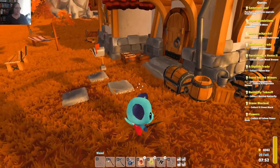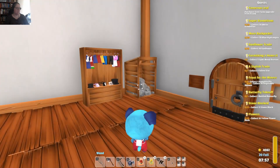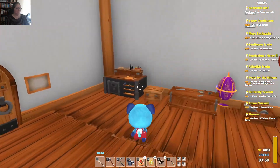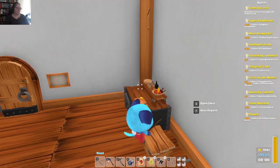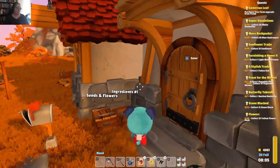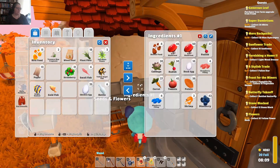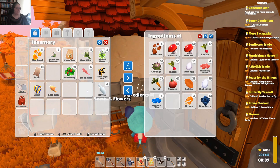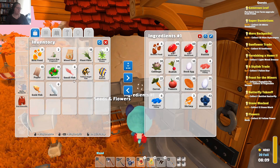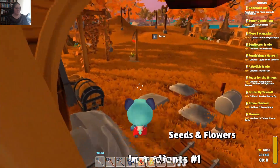I wanted to put the eggs somewhere — I think I put them in the food box. I put the box next to the door and last game I did that it drove me crazy, because I kept going into the house instead. Yeah, that's a bit better. We might put the egg over there as well. Now we've got some space. Man, that cat drives me bananas.